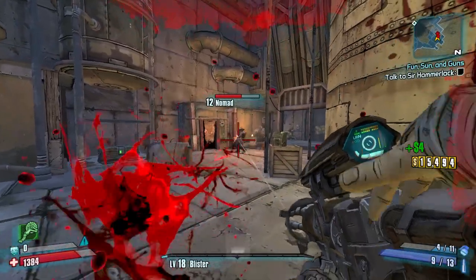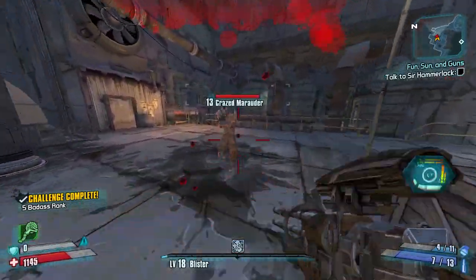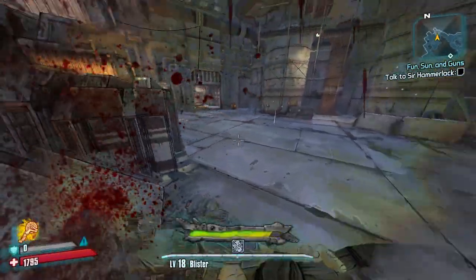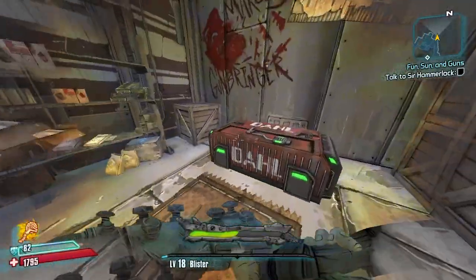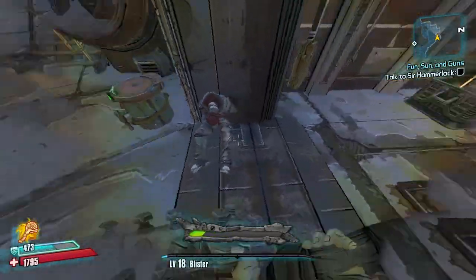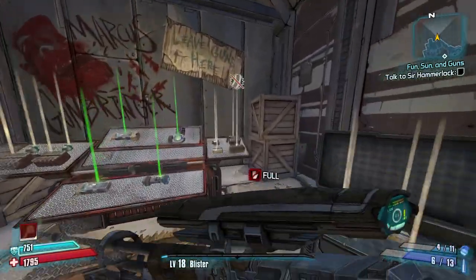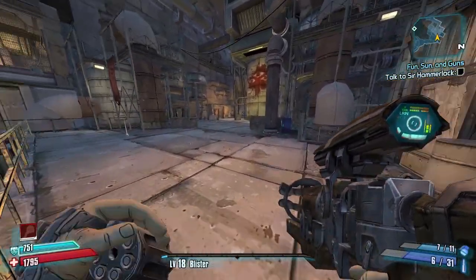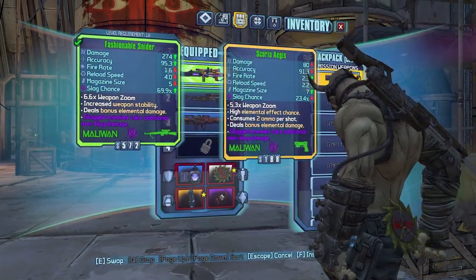We're going for this chest even though we're over-leveled - I just want to show it off. I just noticed this guy right here - this is an actual body that was placed, not an enemy I killed. He's inside the force field or the electric barrier, so he died trying to enter this area. Small little detail - I really like that.